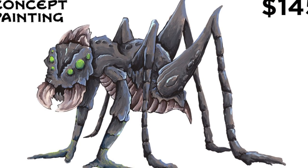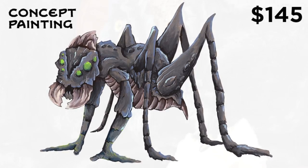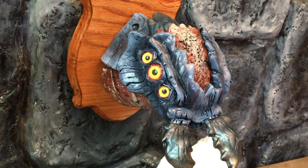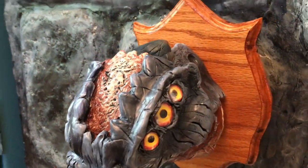There's the original concept painting, which is one of a kind — it shows the full body of the creature. Then we have the Revellian Upper Class pledge: you want to create a shrine to your conquests of vanquishing Salzerites from the land.